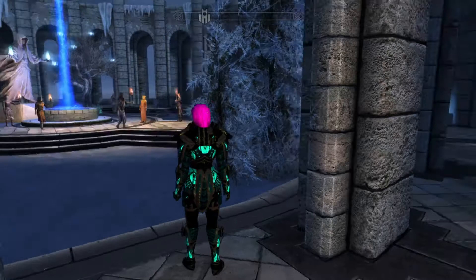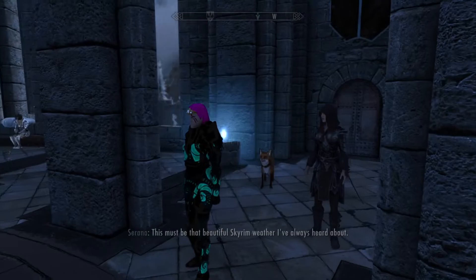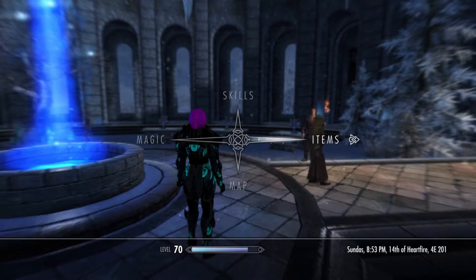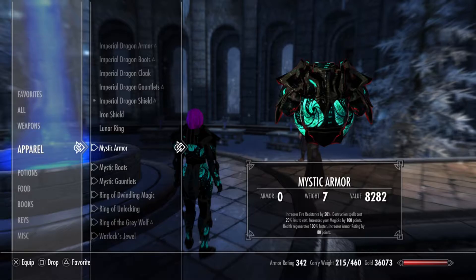Here we are, and as you can see we have the Mystic Armor. The Mystic Armor itself has no Armor Typing and it doesn't have an Armor Rating, but that doesn't mean it doesn't offer protection. As you can see, it's got no Armor Typing and no Armor Rating — it can't be improved because there's no Armor Rating to improve in the first place. But the enchantment on the Mystic Armor itself gives 50% Fire Resistance, 20% less cost for Destruction Spells, increased Magicka, faster Health Regeneration, and 80 points of Armor Rating.